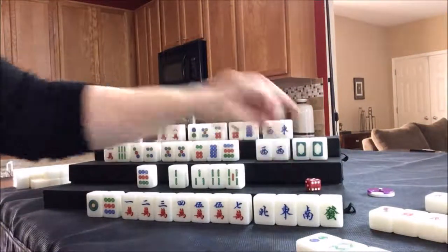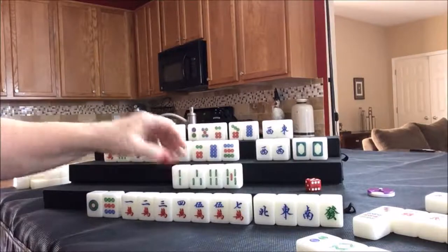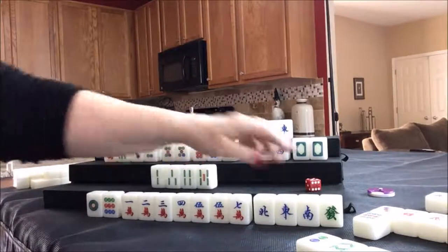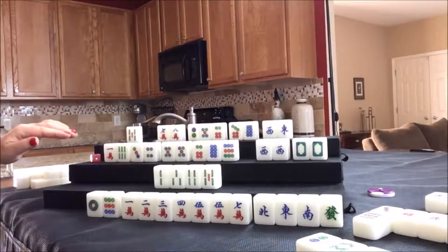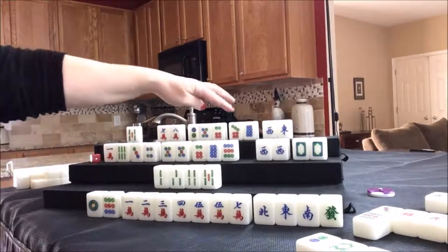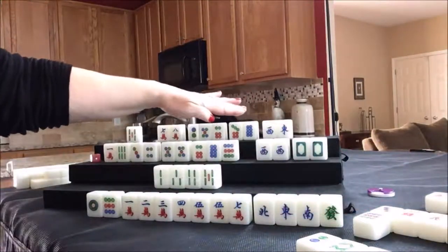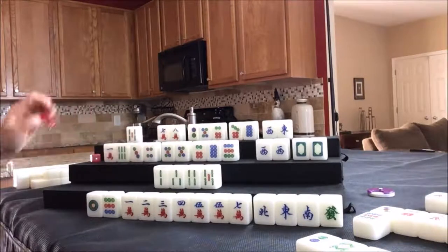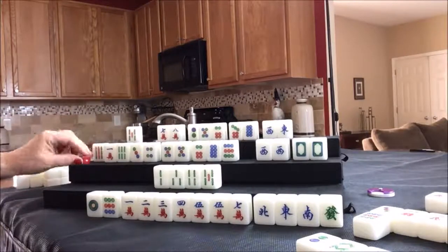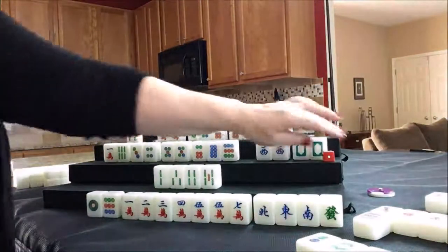After claiming the pung of south, they discard the nine dot. South is now ready to win on either a five bam or a two bam — a really strong position. We draw for west. You cannot take a chow tile from the player across from you, only from the player on your left. The player to the left of north is west. West drew a nine bam, which has been thrown several times, so we discard it. We draw for north.